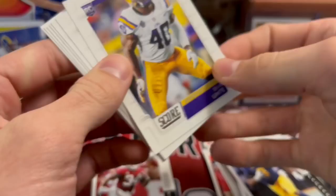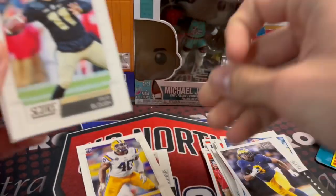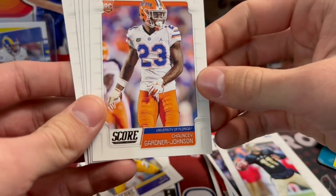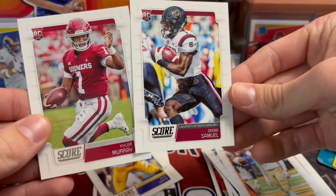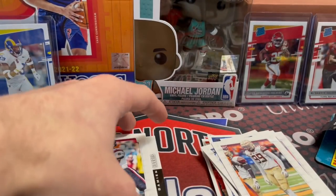Sean Geary, Devin White — another really good player on the Bucs, linebacker. David Blau actually played for the Lions a couple of games and did well. Brian Burns. And there he is — Debo! There's also a Kyler Murray right there. That's a really good pack — Debo and Kyler. Not a bad start at all.